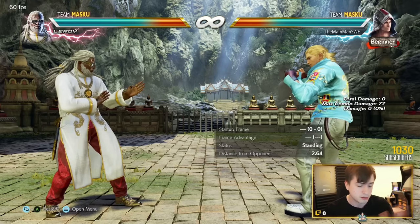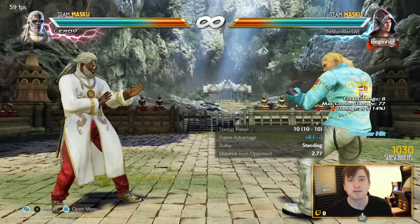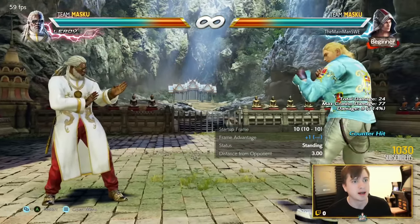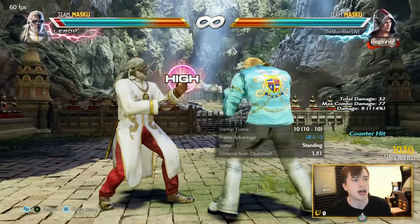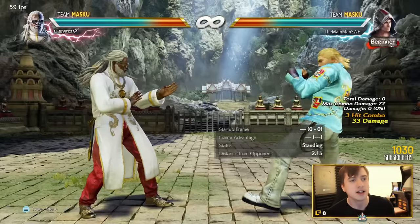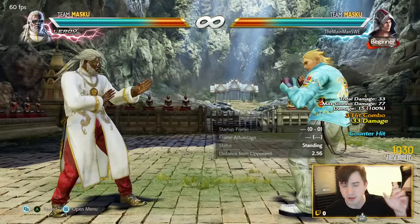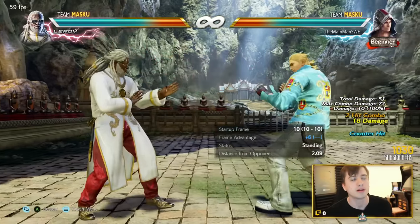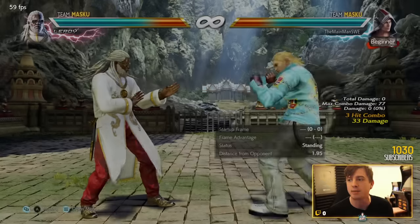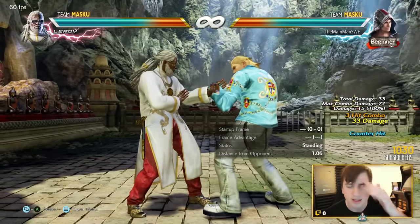Jab is one of the strongest moves in the game for all characters, and Steve has a very strong jab with great mix-up options - for example jab 1,2, but then you have the ultra powerful 1,2,1 string, which could be the best string in the game. All three hits of 1,2,1 combo together, and on counter hit 1,2,1 is always a natural combo, guaranteed for 33 damage. You can use this defensively as keep-out or go offensively with it.